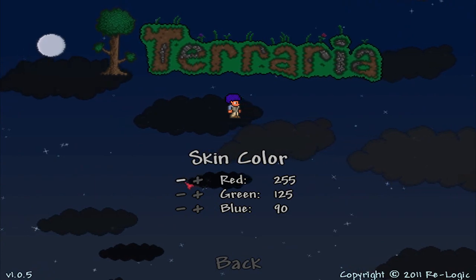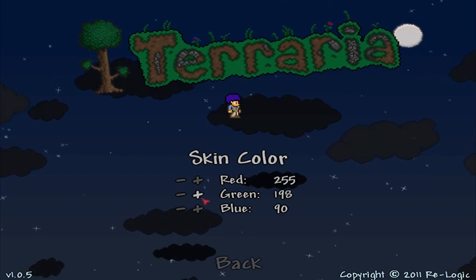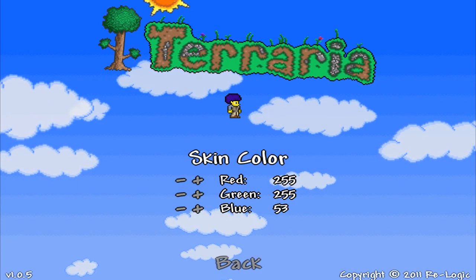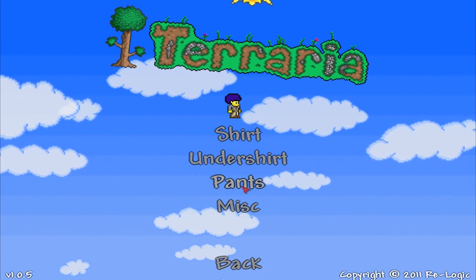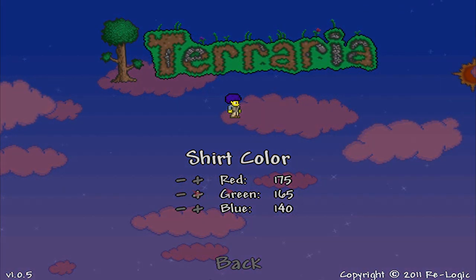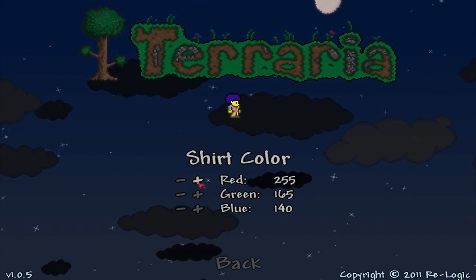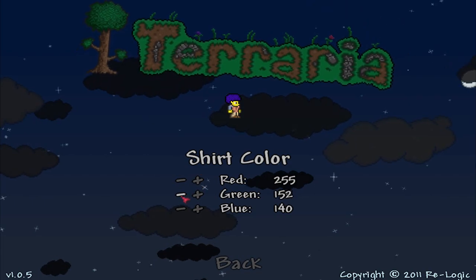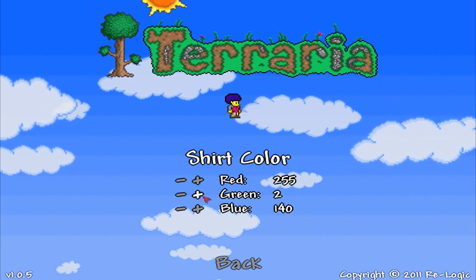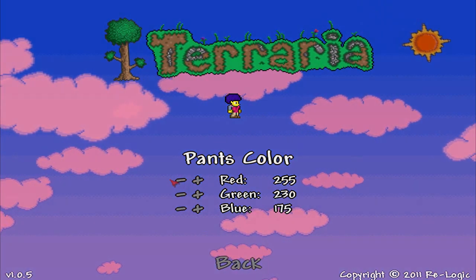Skin — let's see, what about yellow? How do you make yellow? Yeah, that's awesome. Clothes — shirts, what about... should it be red? Yeah, red shirt. Oh, so sexy. That's pretty sexy right there.